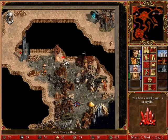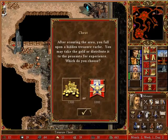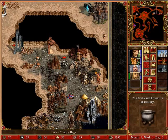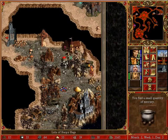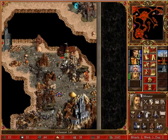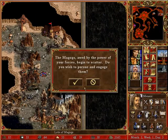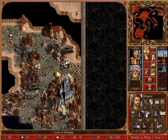We'll have Mensor just vacuum up everything here. Look at this — looks like a neutral Necromancer castle.